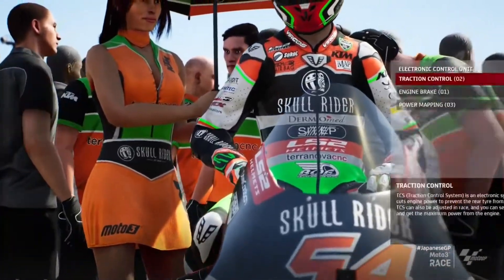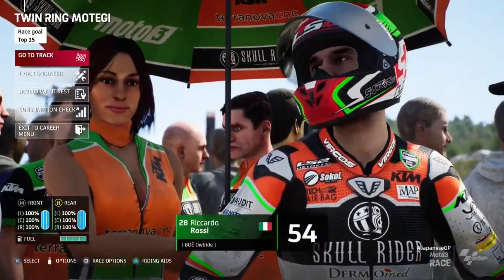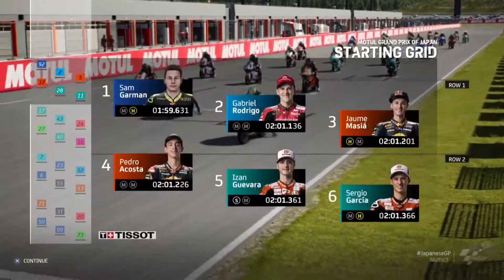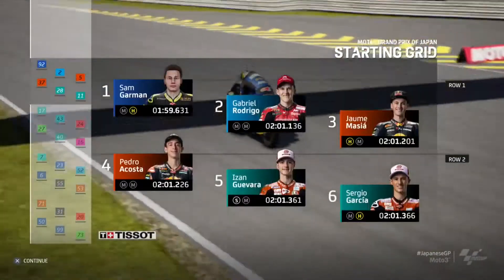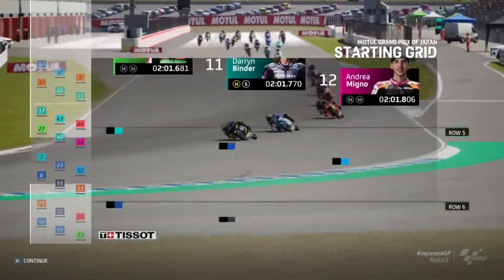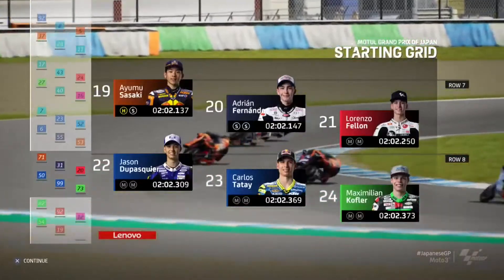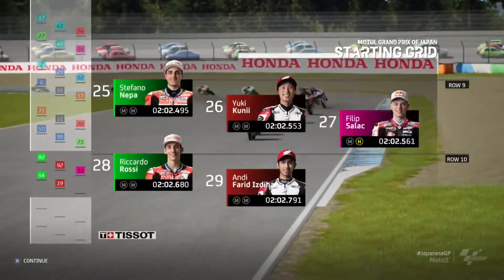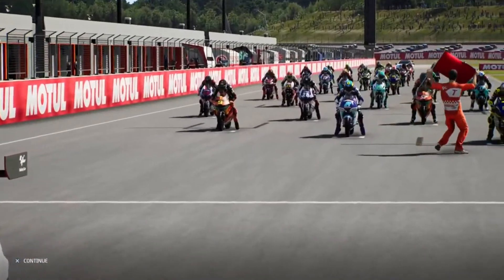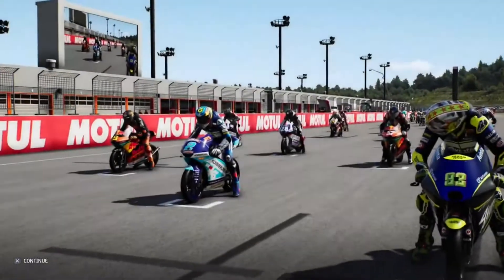We've got a medium front and a hard rear with the fuel maxed out. Looking at the grid - Rodrigo and Masià second and third, Acosta fourth. John McPhee in seventh going for medium-medium. Nicola Antonelli going for soft-medium - that's definitely different. Carlos Tatay our other teammate with medium-medium. Riders on the starting grid, countdown begins until lights out - just a few moments to go and the Japanese Grand Prix will begin.